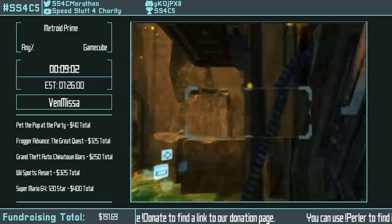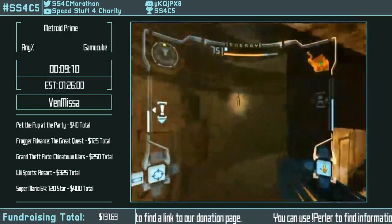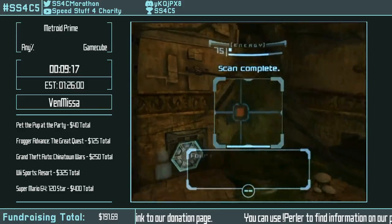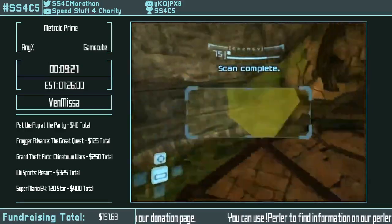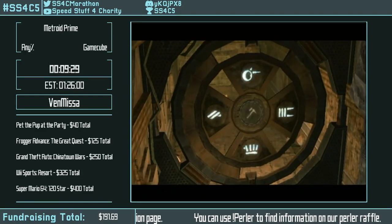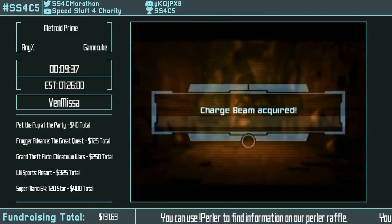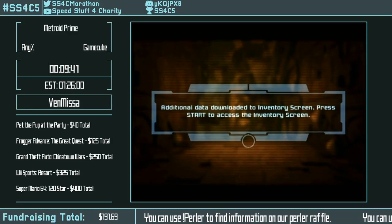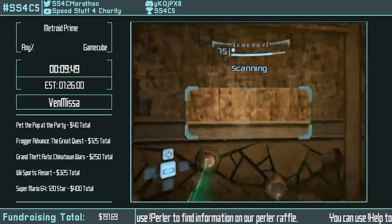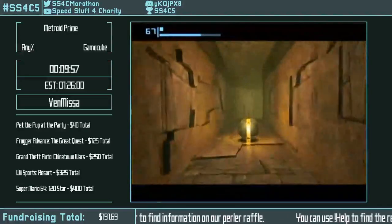Some rooms won't open until every adjacent room is loaded. When I paused, for some reason the game just opened that room because it was already loaded. Space jump isn't even a late-game item, but having it as your first upgrade is insane. Normally you're not supposed to get it until after boost ball — it's the 7th upgrade.